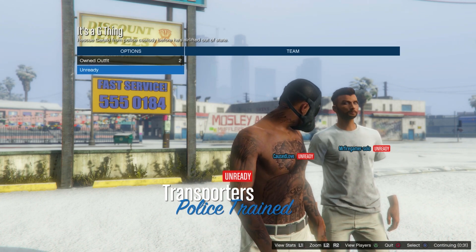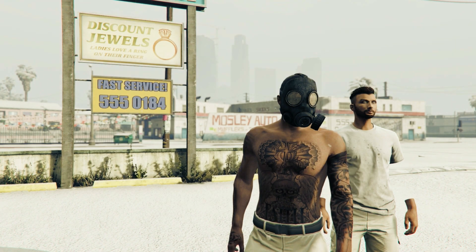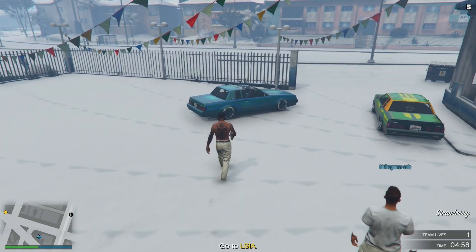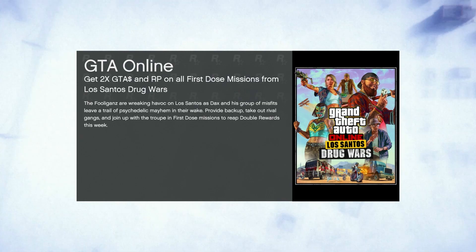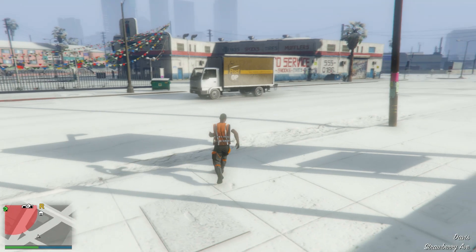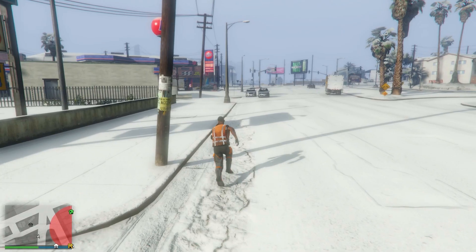Save the trash vest outfit in the slot previously used for the other outfit. Start up It's a G Thing and put the clothing on Player Saved. Go twice to the right until you're on the outfit we had previously saved. If you don't have a trash vest, I'll leave a link in the pinned comment or description. Back out of the mission and go back to online — there's one more thing we need to do to save it.